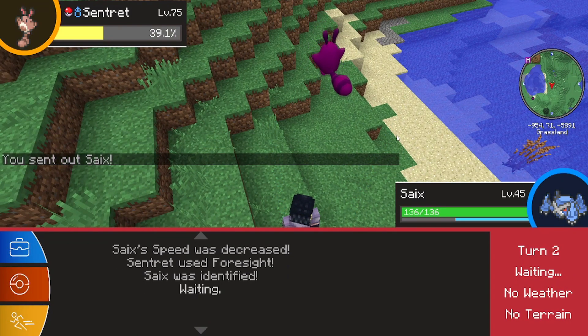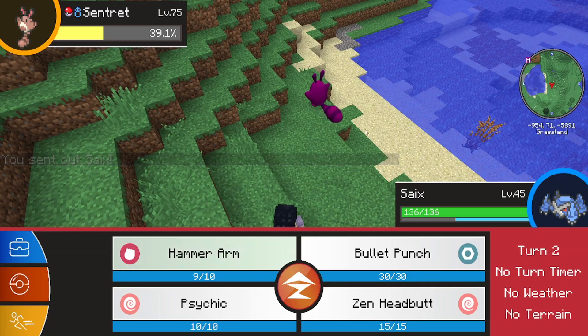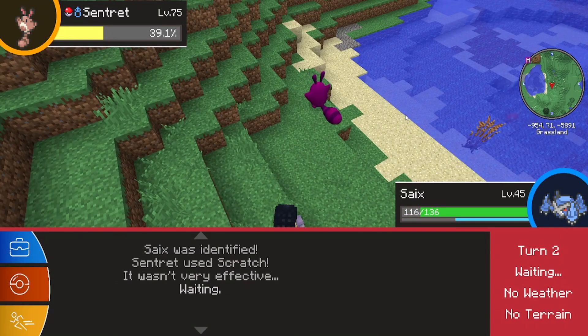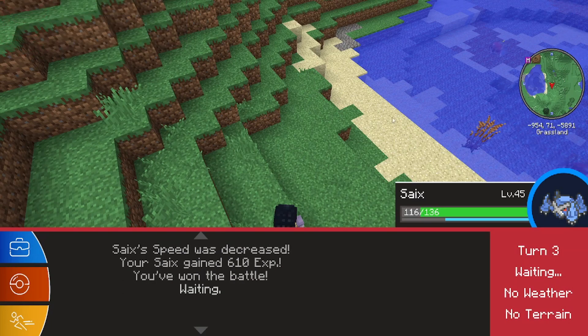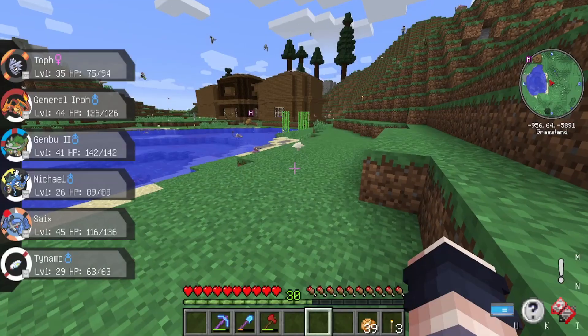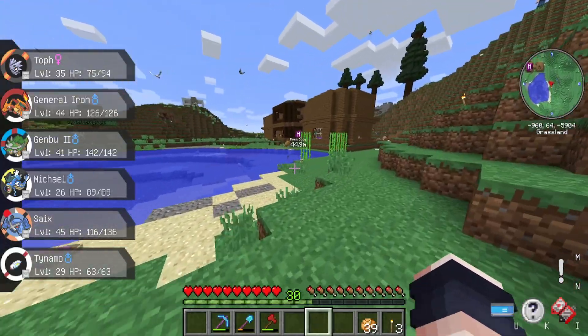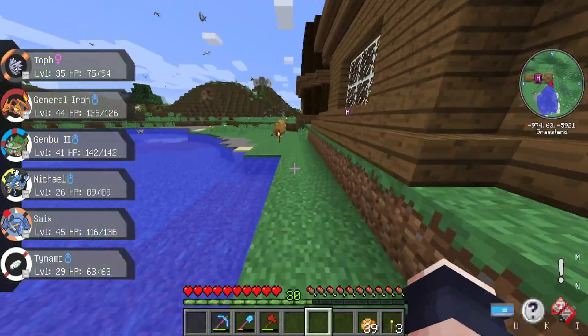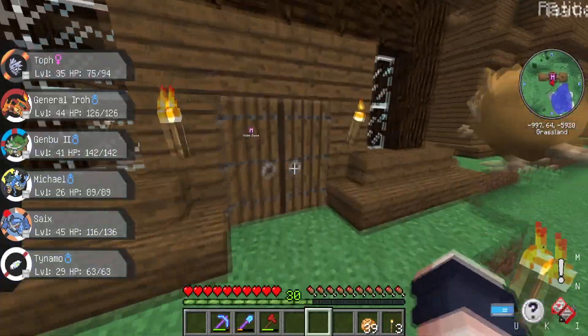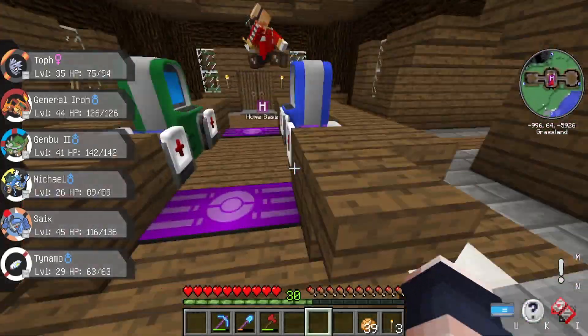Something I've learned about since last time we played - I found it on the wiki by chance when I was looking up lure balls. There are things in the game called lures that you can make. The berries that are in Pokemon, like Aka berries, Chople berries, etc. - you can make berries that increase the spawn rates of certain types of Pokemon by three times.